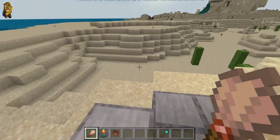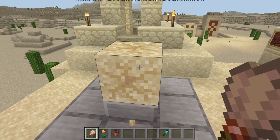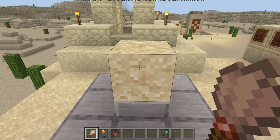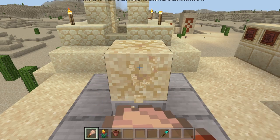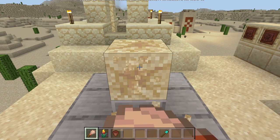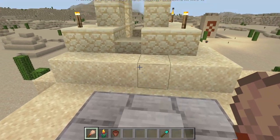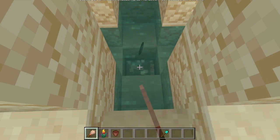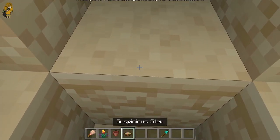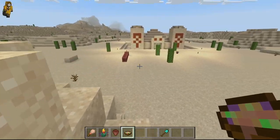Basically you're just going to want to start brushing the suspicious sand. You'll see it'll start getting cracks and looking worn down, but it goes back if you stop. You just keep brushing it and it's supposed to give you a shard, although it might be a bit bugged right now. That one gave us suspicious stew, surprisingly — I did not know that could drop.